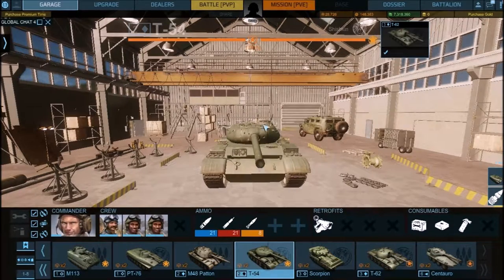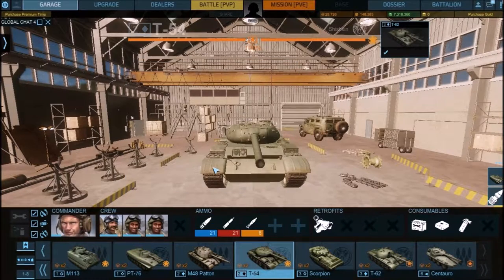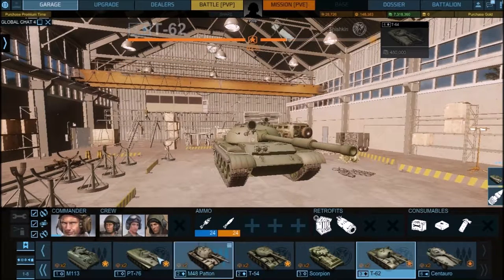You already know AP and HEAT for regular tanks. When you get up in the tiers and reach the T-62, you'll see APFDS — or in some tanks APDS — which are basically even better AP rounds. They're super fast, very high penetration, and deal good damage. Basically, they're just better AP rounds.